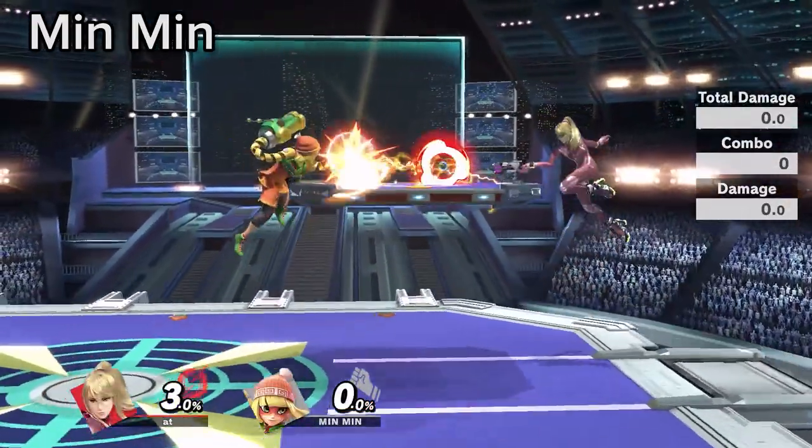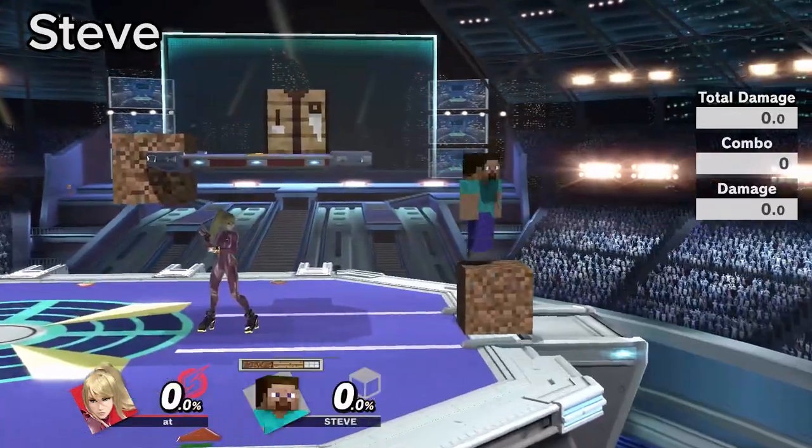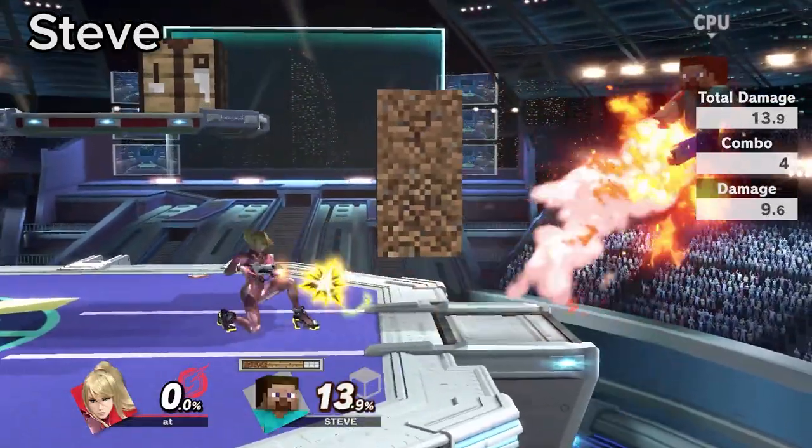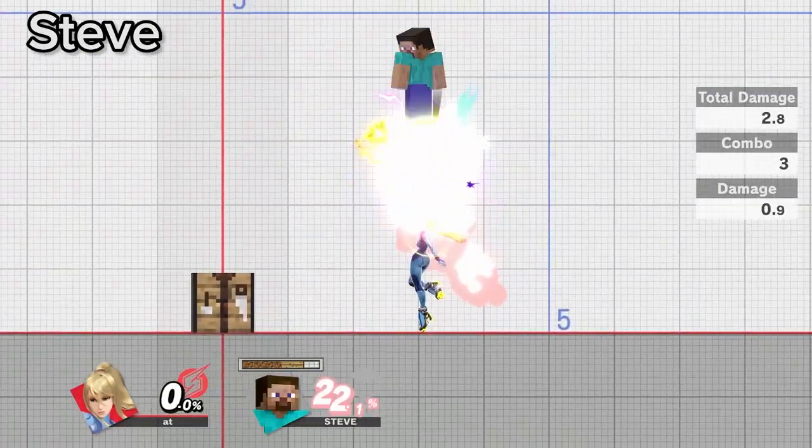All of Min Min's arms have item priority, which means ZSS can Zare through them. You can use side B through blocks to pressure Steve to space away from the blocks while mining. You can use aerial lag cancels on blocks to do creative combos.